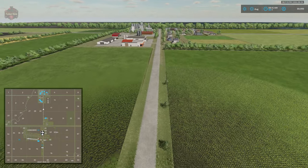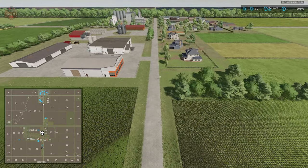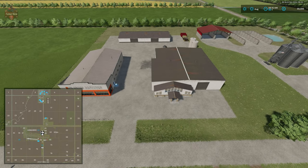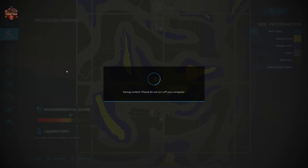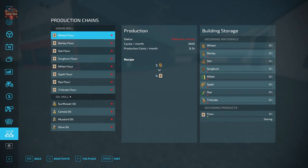We are giving the map a full point for the ability to sell all base game crops, animal outputs, and productions. At our custom grain mill, we have the ability to make flour from wheat, barley, oat, sorghum, as well as millet, spelt, rye, and triticale.